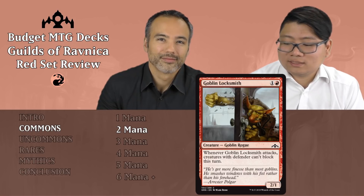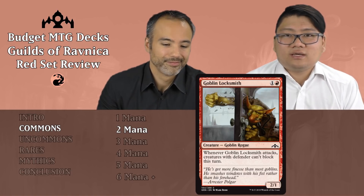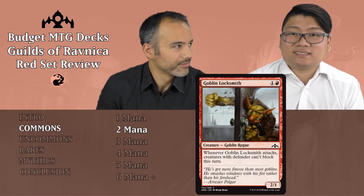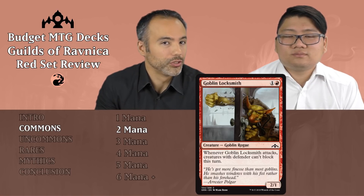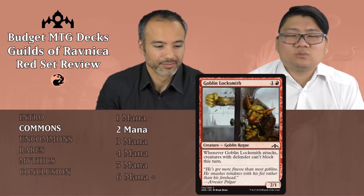Goblin Locksmith — one and a red, it's a 2/1 Goblin Rogue. Whenever Goblin Locksmith attacks, creatures with Defender can't block this turn. I'm not expecting to see much Defender anyway, and for this card I want to just put it aside, because there are so many better 2/1s with relevant upside. If you're looking for that 2/1 for 2 slot, I would still just play Ornery Goblin in favor of this one — so just put it aside.